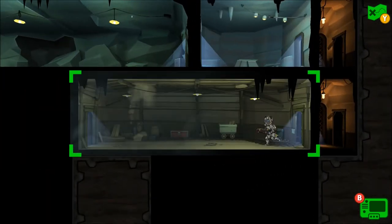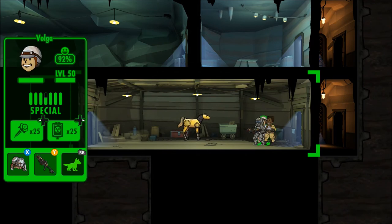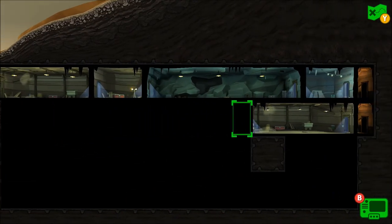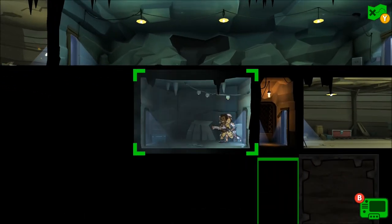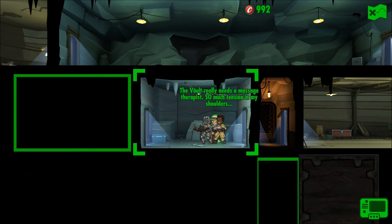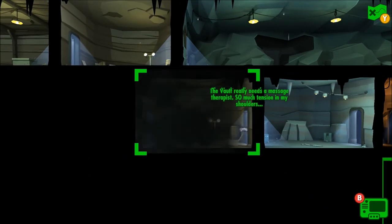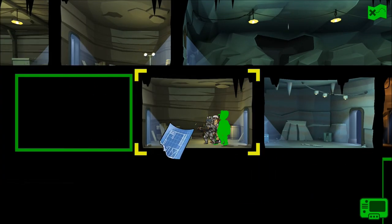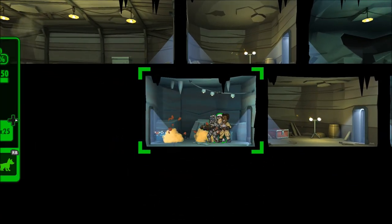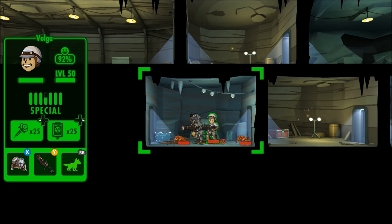There are only like two floors other than this one — no enemies in sight. What is going on? A Giddy Up Buttercup — what the hell is happening, we're not even fighting! Any loot in here? 'The vault wheel needs a massage therapist, so much tension in my shoulders.' It's okay buddy, we'll get one of them before you — do not worry. We've got some blueprints here. No one to fight — oh, here we go, Radroaches!